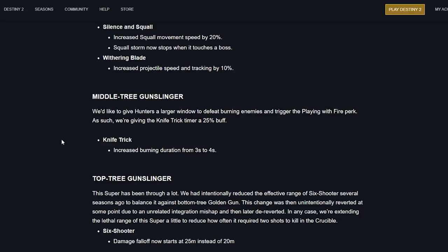Middle tree Gunslinger: they want to give hunters a larger window to defeat burning enemies and trigger the Playing with Fire perk. The Knife Trick timer gets a 25% buff — burning duration increased from 3 seconds to 4 seconds.